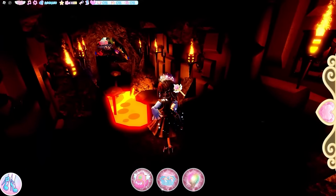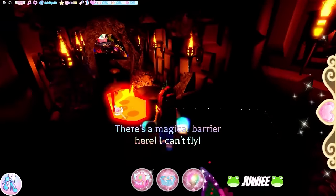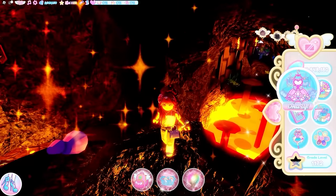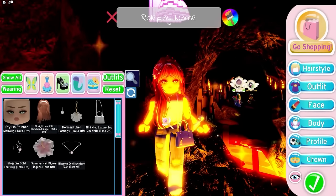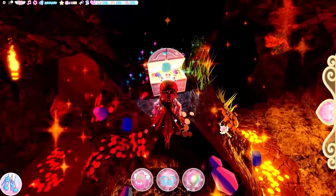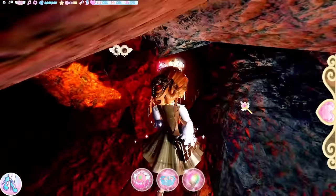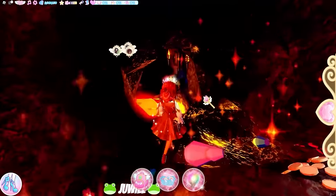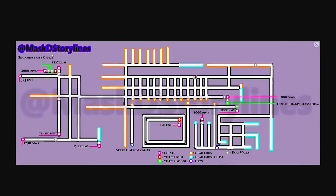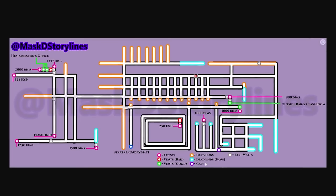There's a barrier in the office so you can't fly. Reset inside so you don't bang your head jumping — you only get one chance. If you die you'll be thrown outside and have to go around the maze again or wait for the quest. Once through, the two chests are: one with 5000 diamonds, and one through an invisible wall around the back containing the headmistress's earrings item. There's also a maze map created by Mask D Storylines showing all the maze chest locations.